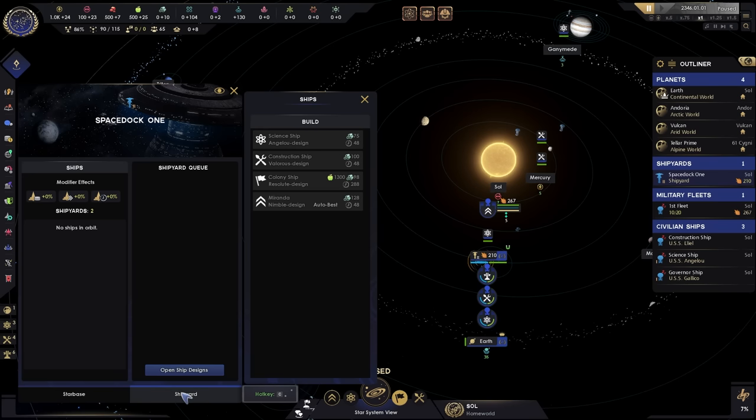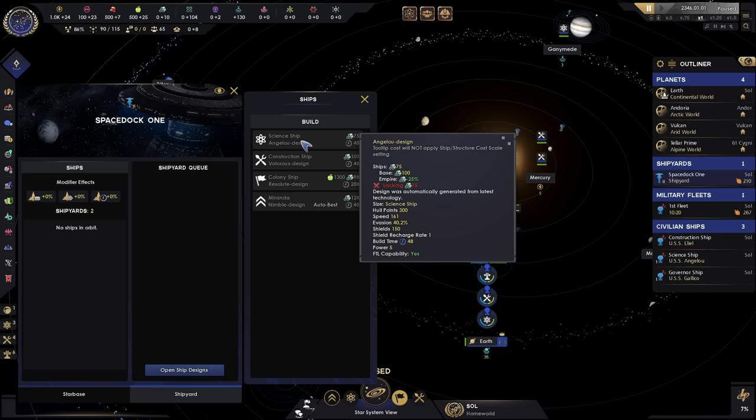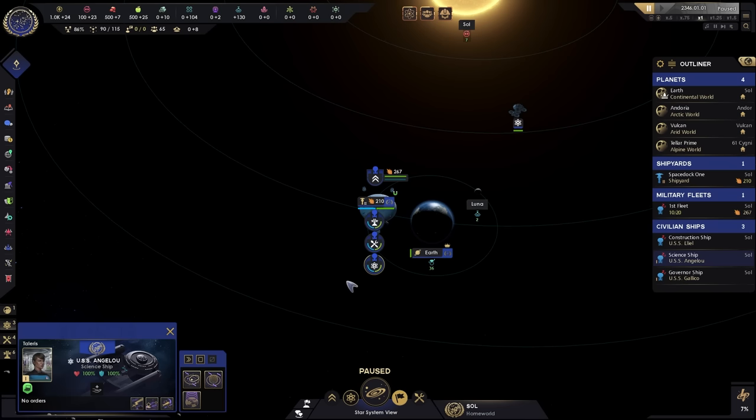We're going to go to our shipyard and click on this tab down here. We need 75 alloys to build our science ship, and that is something we don't have at the moment — which is problematic because we can't do one of the steps until we have that resource. However, on the other side we do have a science ship available that we can select — a nice little Orbis class ship ready to go out on an adventure.